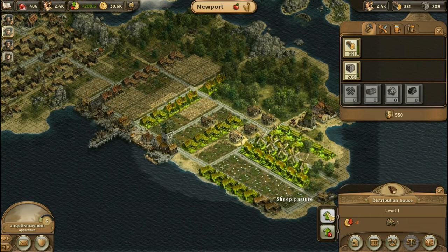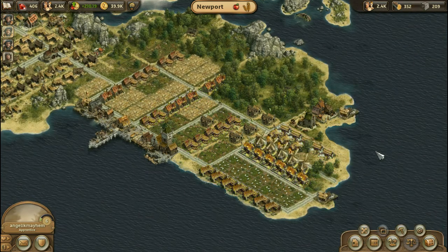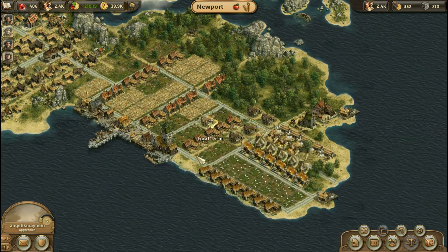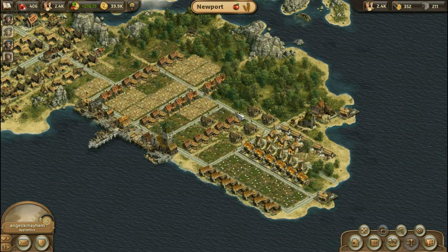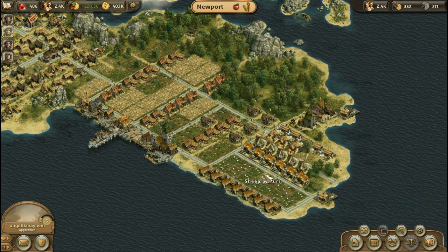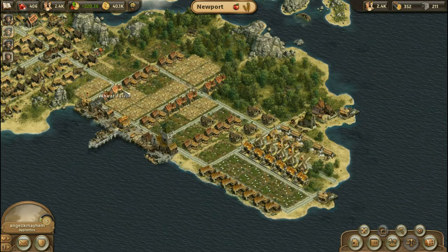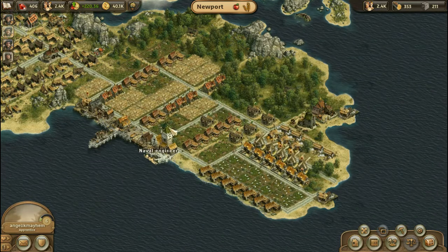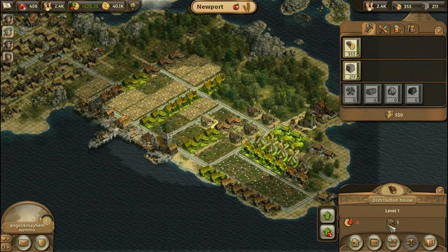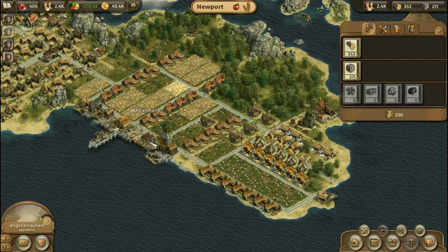Distribution houses — you can now upgrade them. It costs a lot of money, so this is not something I can do right now, because I need to save up stone and a whole lot of cash. I would highly recommend upgrading your distribution houses as quickly as possible. They are the weakest link in your infrastructure. These little carts — one cart per building — go around and collect all the stuff. There are a lot of buildings you just can't get to, and if your system isn't laid out neatly with distribution houses in one place, it can be a train wreck. Upgrading each of these houses will add a second cart, another person wandering around picking up stuff, which will maximize efficiency and make sure everything is in your warehouse as fast as possible.